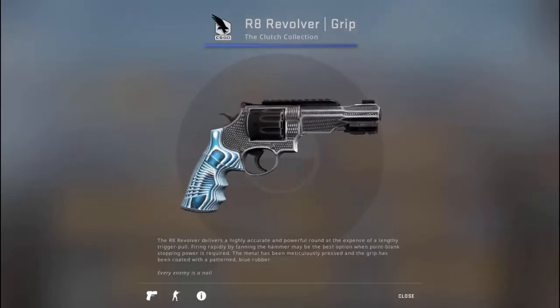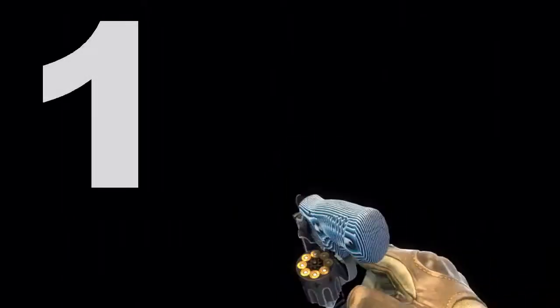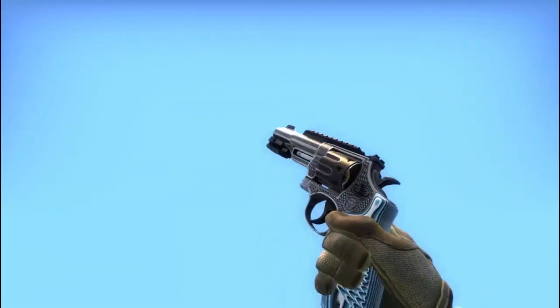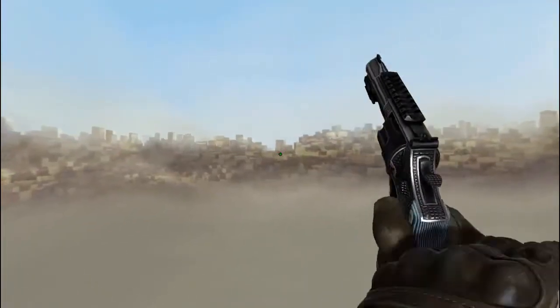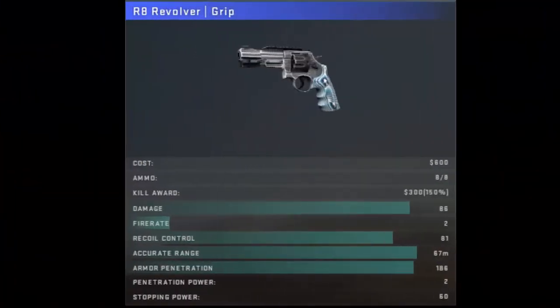The R8 Revolver has two switching animations, as followed. The R8 Revolver delivers high accuracy and power at close range. You can switch the R8 firing mode but it is less accurate, so use it wisely and according to the situation needed. The R8 Revolver has the following properties.